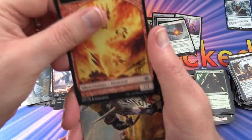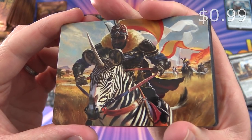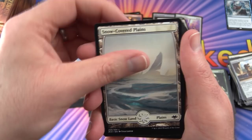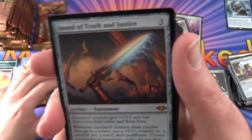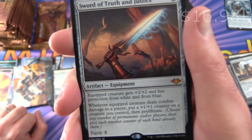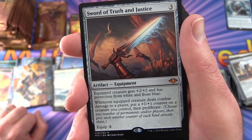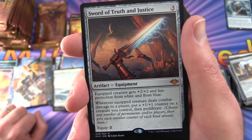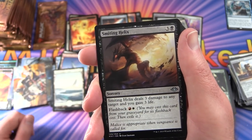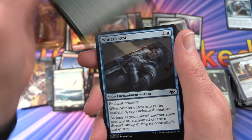Pack 17: Non-foil Elemental token — someone riding a unicorn zebra, that's crazy. Snow-Covered Plains. And a mythic — Sword of Truth and Justice! Artifact equipment for 3: equipped creature gets +2/+2 and has protection from white and from blue; whenever equipped creature deals combat damage to a player, put a +1/+1 counter on a creature you control, then proliferate. Equip cost is 2. One of several swords in this set. Smiting Helix, Twisted Reflection, Glacial Revelation also pulled.